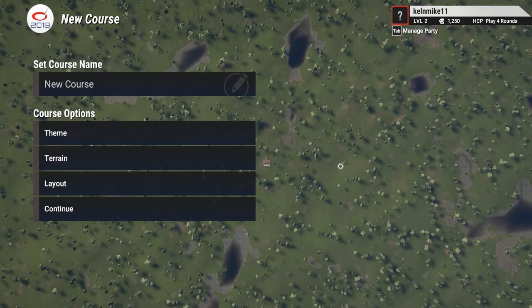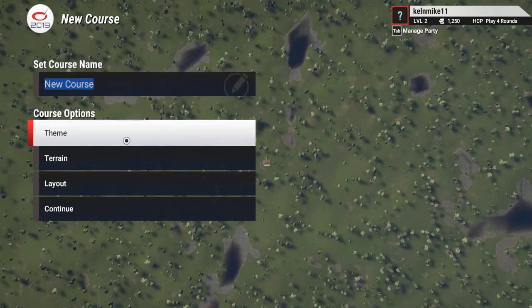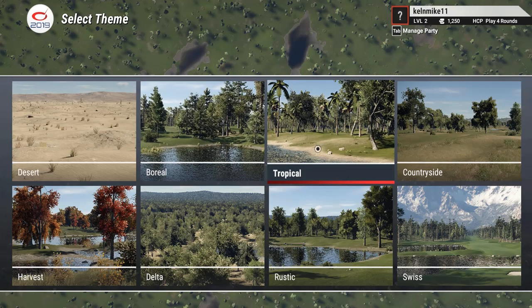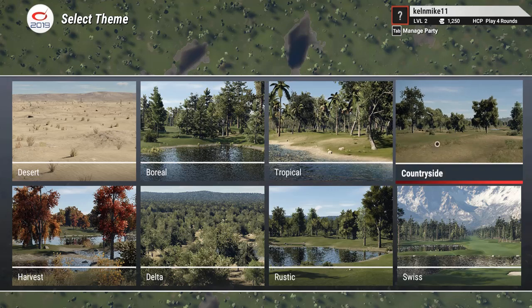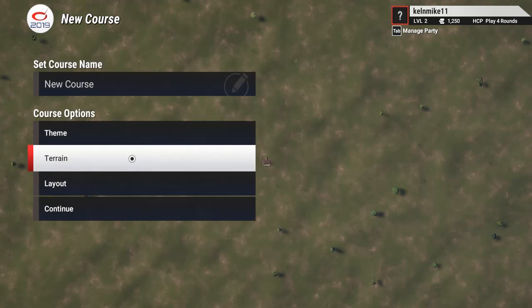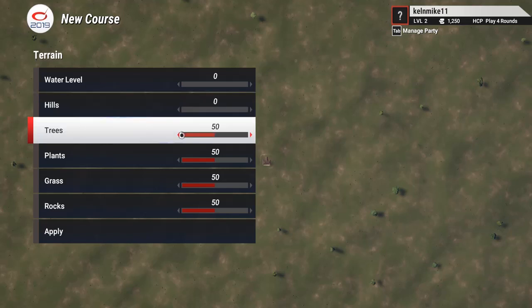We're creating a new course here. We're going to choose a theme — I think it's going to end up being countryside, but I'm not sure whether I'll use countryside or rustic yet. I can always change this later. I've got my theme and I'm going to go ahead and zero everything out.